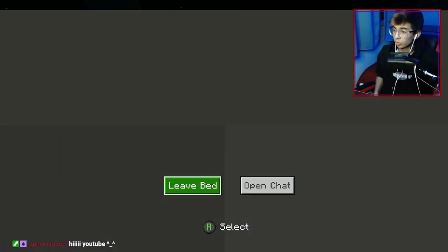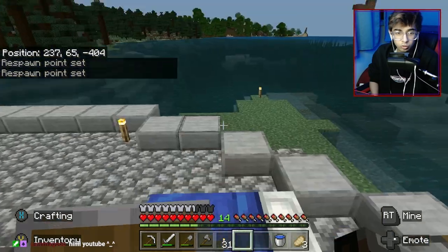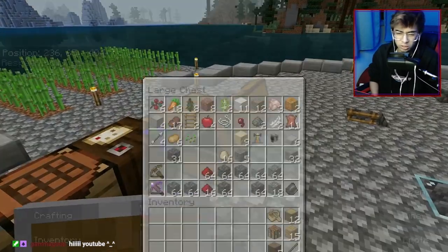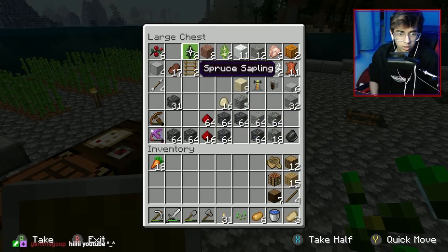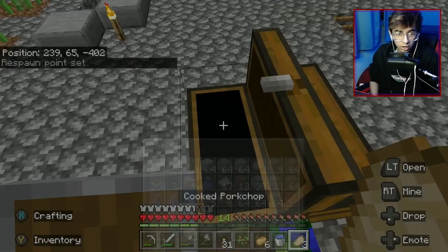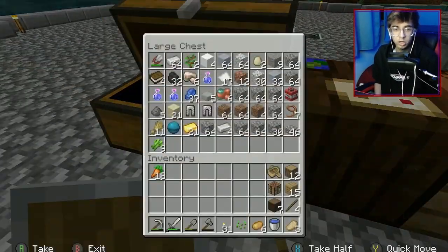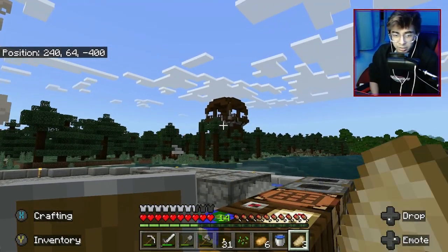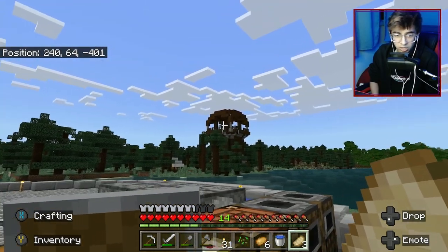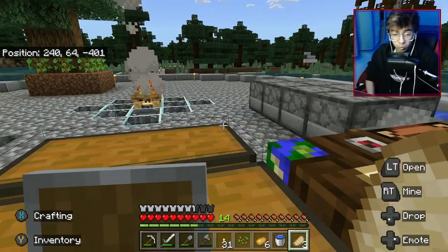We are going to first build a wheat, potato, and carrot farm - a small thing. I don't feel like doing something big right now. Now that we have full iron and a shield and an iron sword, we are gonna go and try to make that into a raid farm. We're gonna put some leaves around and then put some glass panes at the top. We're not making the full raid farm yet, but we're gonna try to at least make the start of it.